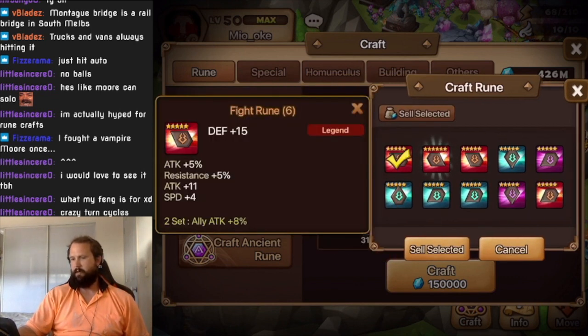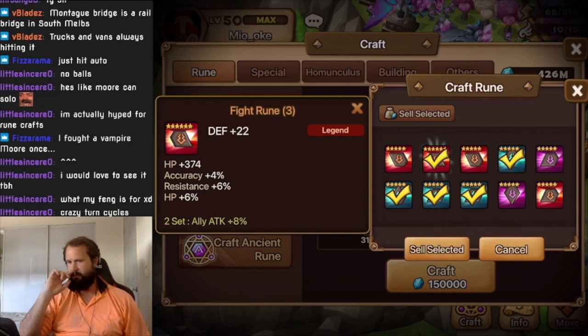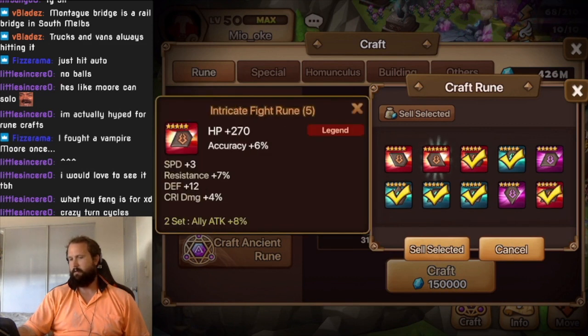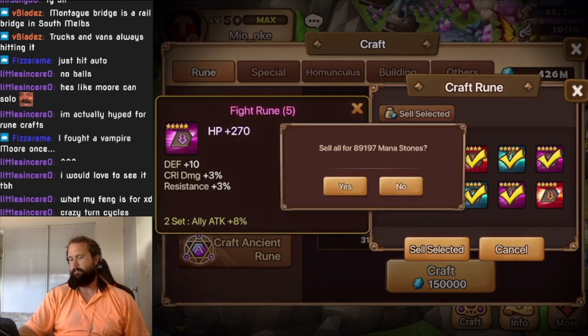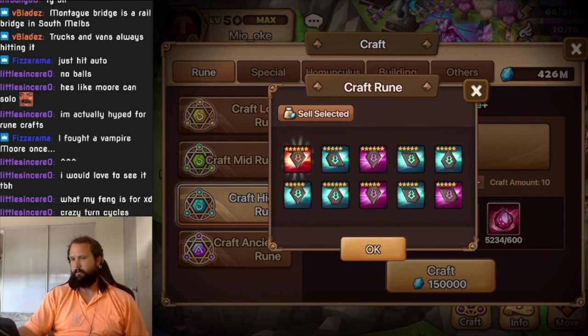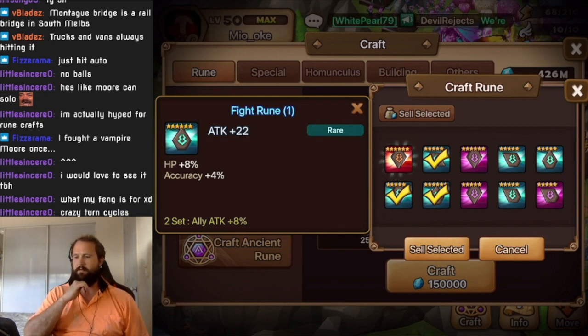We'll roll that one for speed. That one is actually already a dead rune — maybe it's going to roll quad HP, so I'll roll it just for the sake of it. We'll roll that one for speed too. I don't want a flat rune with speed on a five-star, so we can sell those. That one there could be an okay frontline tank if it rolls double HP — could work for a frontline tank unit in your solo R5 team.